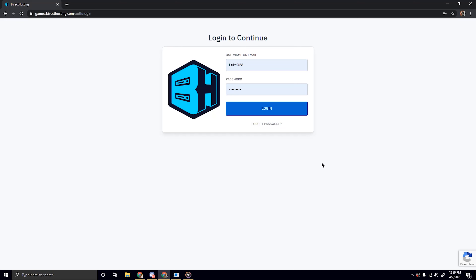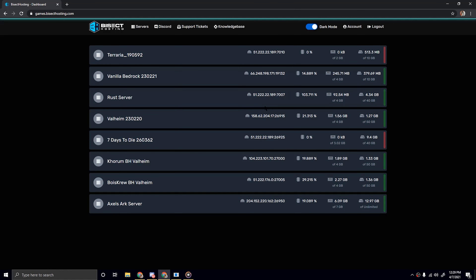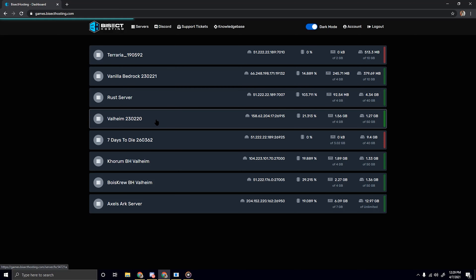The first thing we'll need to do is go to games.bisecthosting.com and simply log in with your credentials. You'll be brought to the home page where you can view all of your servers at once, listed under your username. For my demonstration today, I'll be selecting my Valheim server here in the middle.